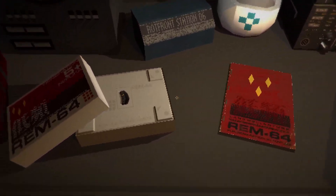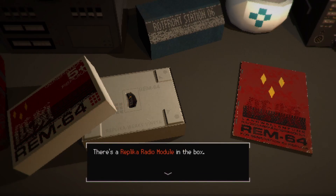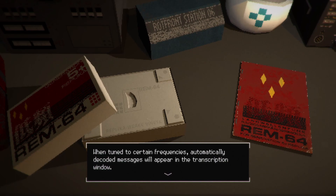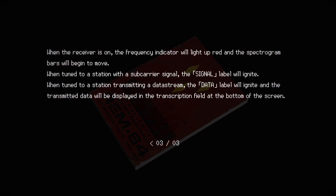What is this? RIM 64 - there's a repair radio module in the box. Pick up the radio module. Yep, installed. The radio module can receive radio transmissions on frequencies between 50 and 250 kilohertz. Access the radio module by pressing up in the inventory screen. When tuned to a certain frequency, it automatically decodes the message and will appear in the transcription window. Okay, so that's what I need for that. Modulation - radio transmissions from the range of 50 kilohertz. When the receiver is on, the frequency indicated will light up red. Inspection bars will begin to move. When tuned to a station - okay, that's it. Give me a battery.